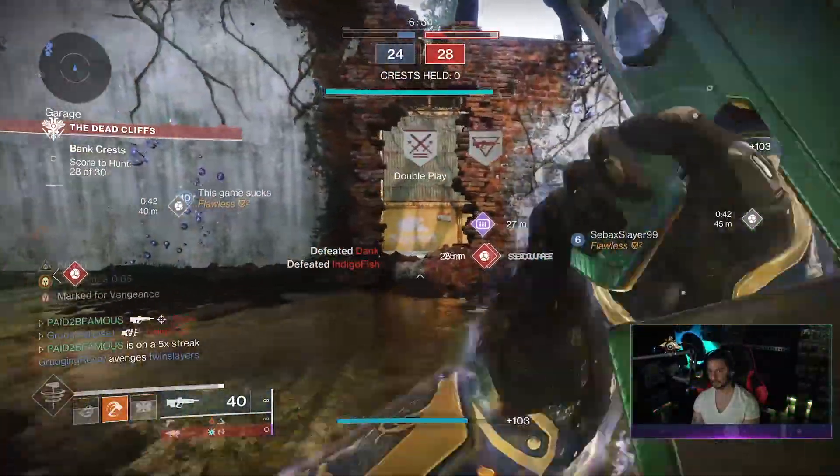So what is the god roll for the Crucible? Personally, I'm going with Arrowhead Break, Accurized Rounds, Zen Moment, Kill Clip, Range Masterwork, and perhaps a Targeting Adjuster mod. That gives you 99 range, a 95 recoil direction, and you'll be hitting up to 42 meters in the Crucible. This perk combination makes this one of the best pulse rifles in the game. If you're not a fan of Zen Moment, you could also run Headseeker and Kill Clip — a combination I haven't seen on a pulse rifle before. For PvE players, I'd go with Kinetic Tremors and One for All, or Kinetic Tremors and Firefly.